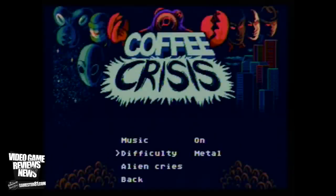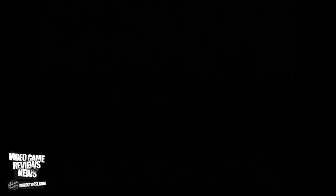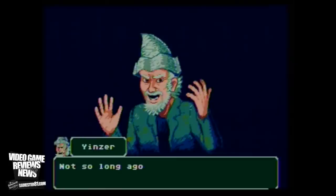There's an option to turn the music on and off. The music is a metal style. For difficulty, you can do easy, hard, or metal, which is super hard. You can also choose different sound effects like alien cries. We'll start with one player. There are two characters to choose from: Nick is one of them, and his main weapon is like a bag of coffee beans.